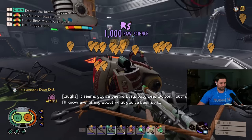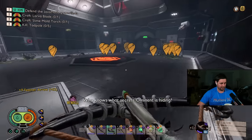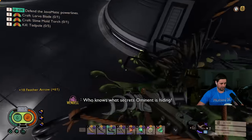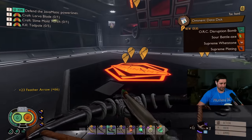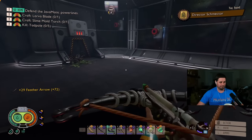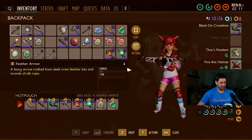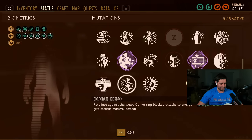Easy clap, baby — that's the Director down. He gave us the Corporate Kickback mutation: brutality against the weak, converts blocked attacks to energy, and gives massive lifesteal. The kickback mutation is very good — we'll have to try it. We also got the Ominous Data Disk, which means now we can make all the good stuff. That was actually not that bad. If you found this video helpful, here's a video showing an easy strategy for taking down another optional boss in Grounded: the Orchid Mantis.